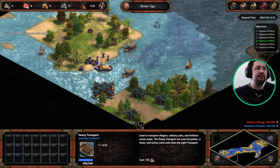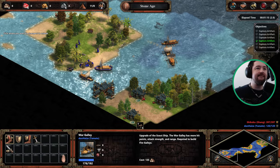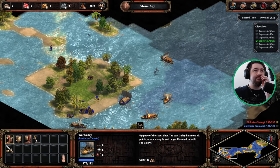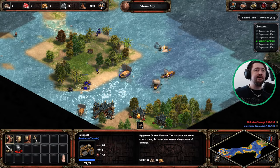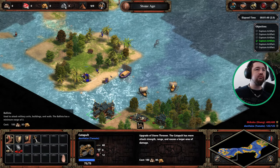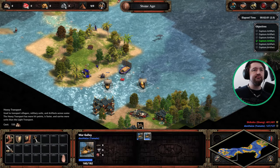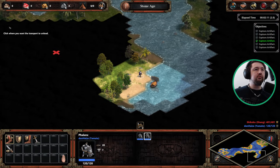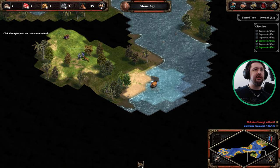First things first, we need to land on this island. Also need to take care of this alligator, as he will destroy the siege equipment. You can just grab this — there's nothing protecting it, except a lion, I suppose.